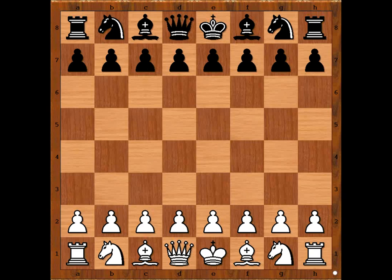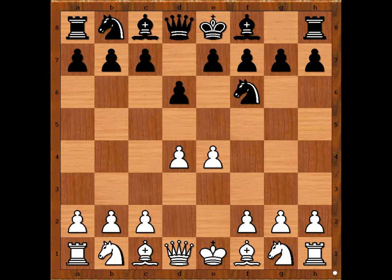Nenad Verčec had white pieces and he started with E4. Bojan Medak played D6, D4, Nf6, Nc3, G6 — the Pirc Defence.